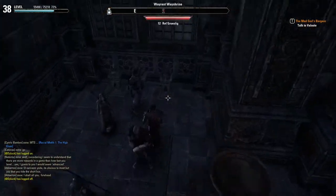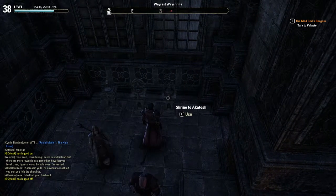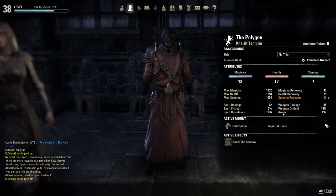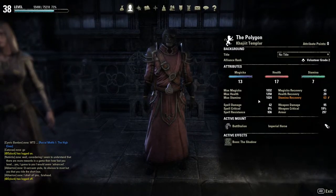The first shrine we have coming up here is the Shrine of Akatosh. This one is for your attributes — every time you level up you get a new attribute point, so the price will increase every time too. I'll show you my attributes here in a second. They are just garbage. I'll eventually be using this shrine when I hit 50.